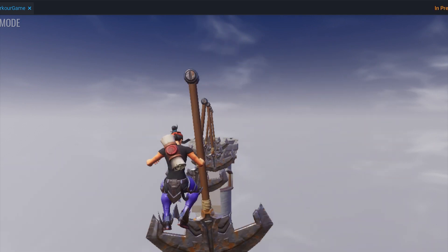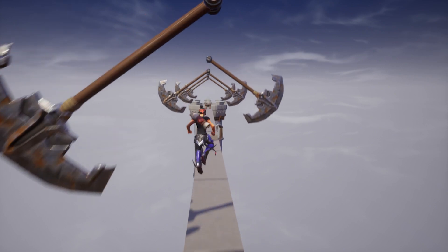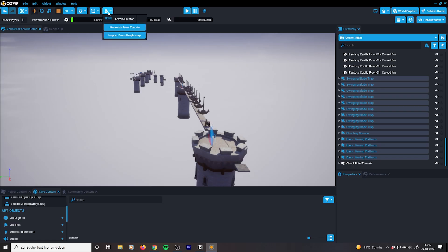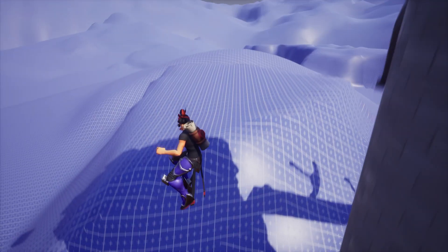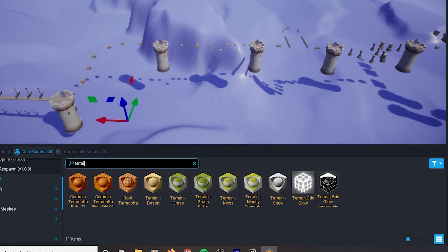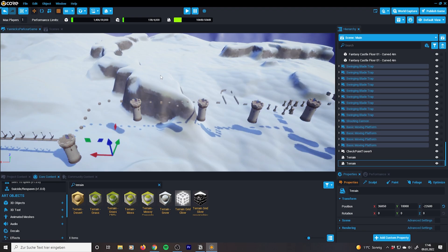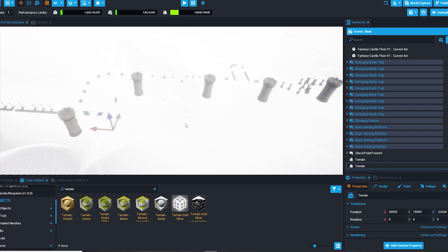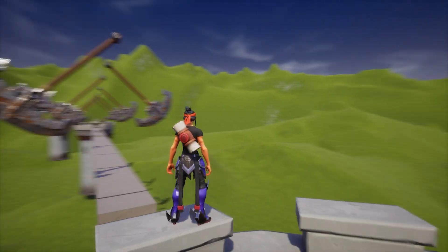The background still looked super boring, but we can fix that. In Core you can simply generate terrain by clicking a button, and just like that we have some hills and mountains. To make it better, you just drag a texture onto the terrain and you can make it look like snowy mountains, a desert, or whatever. I really fell in love with the grass cliffs, so that's what we used.